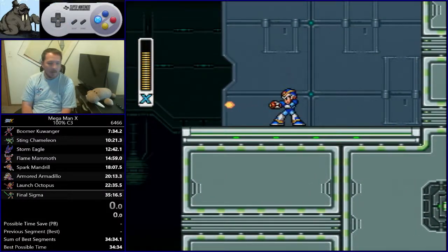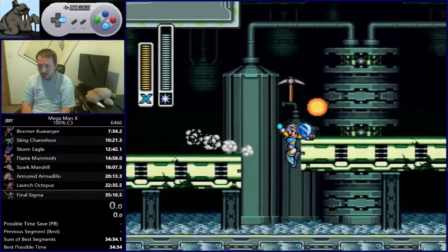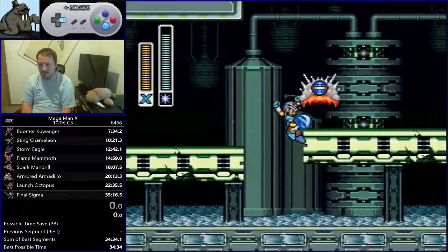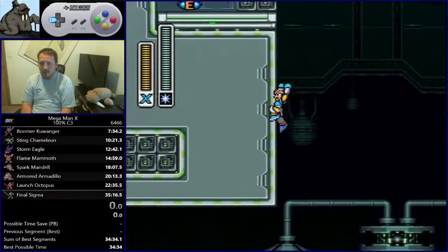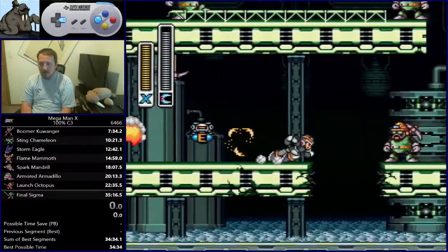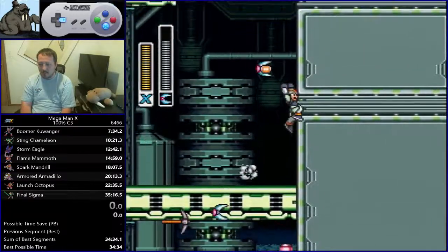Then we're up here. As far as the Iceless route goes, you're going to have boomerangs, so you're going to use that to your advantage by grabbing this sub tank with a boomerang. Let it follow you all the way over here, and then you also grab this heart with a boomerang.